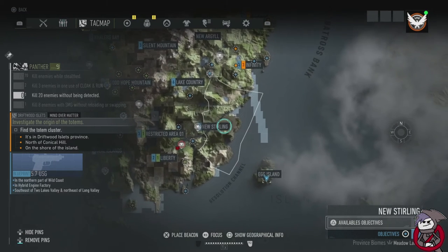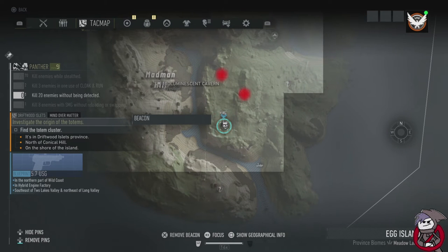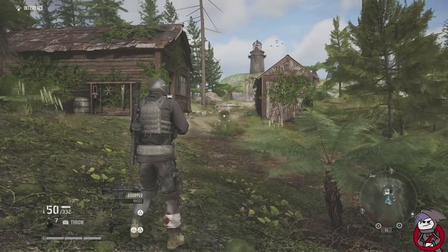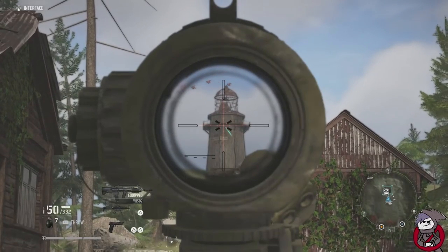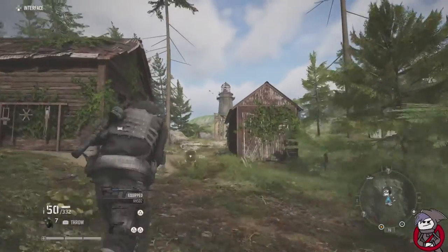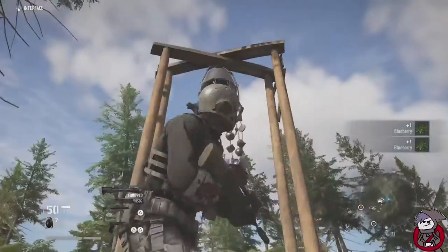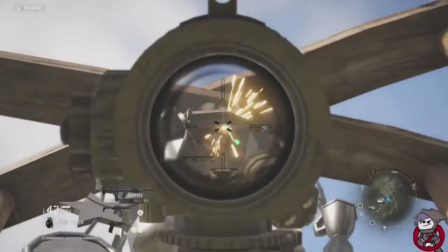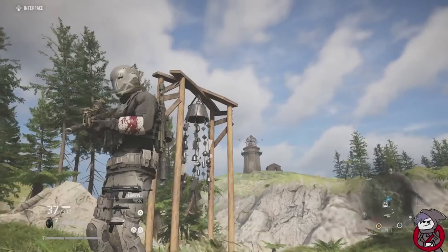The next one is going to be all the way to the southeast at Egg Island. I'll zoom in — it's going to be on the eastern side of Egg Island. Again there'll be a question mark if you haven't been there, or an eye if you have. As you approach it, it's going to be to your south, directly south, facing what I guess is a lighthouse. You can literally see it from a distance, but we'll run up to it — and there you go, facing the lighthouse, boom.